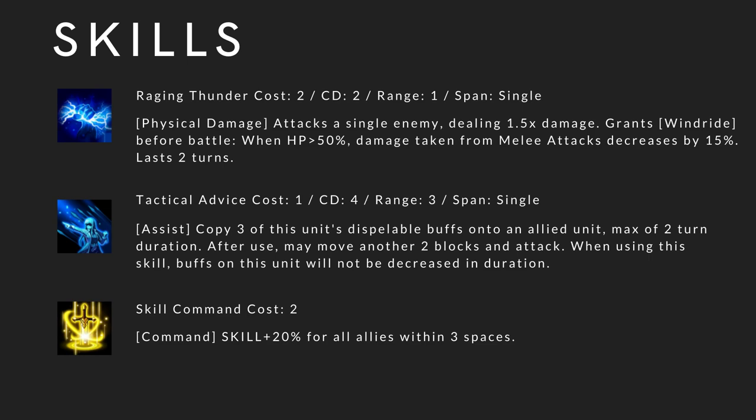Tactical Advice — this is her exclusive skill. Cost 1, cooldown 4, range 3, span single. It's an assist skill. Copy 3 of this unit's dispellable buffs onto an allied unit, max up 2 turn duration. After use, may move another 2 blocks and attack. When using this skill, buffs on this unit will not be decreased in duration. If you're playing a hero off-faction, whoever can faction buff Toa, Toa can kind of faction buff that hero. This is a very good skill.